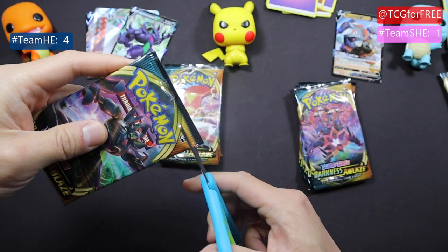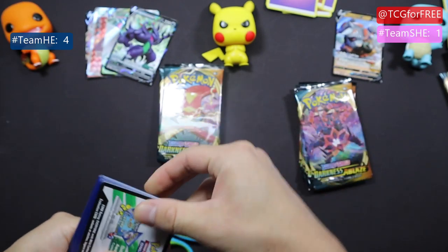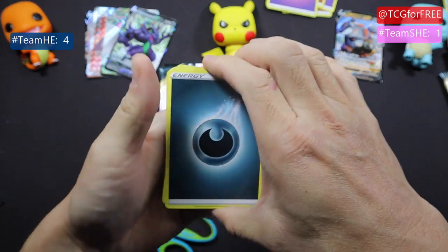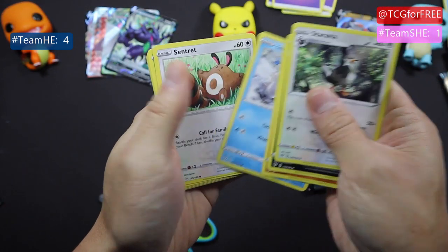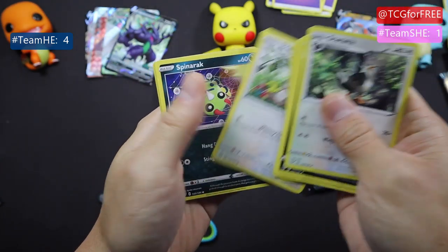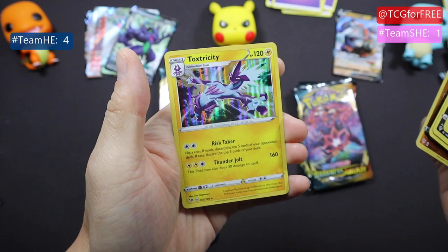Here we go. Some energy, Staravia, Marshmallow dude, Centrex, another roulette, got Spinner Rack — and nothing.